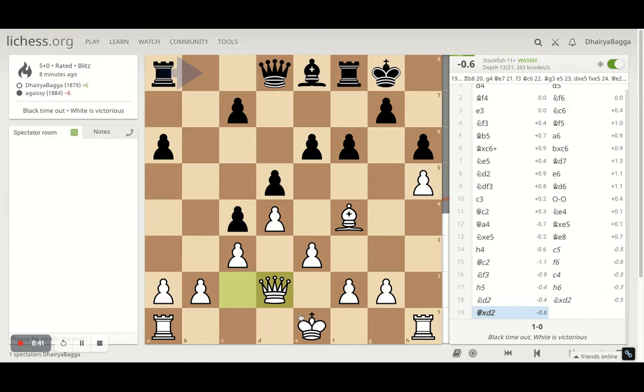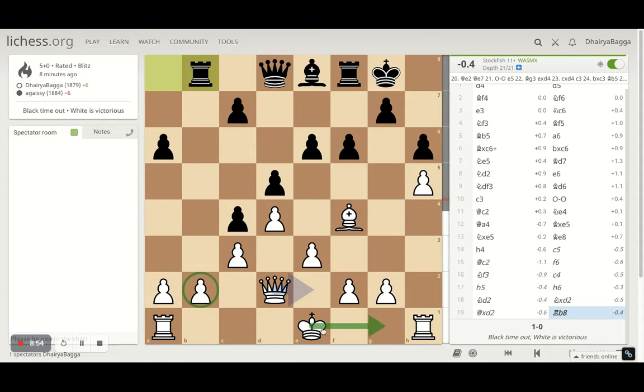Rook b2 was another option, b8 attacking the pawn — we still got it, so nothing to be worried about. Castling can also be a good move there. So this was a solid game, but I don't know why he didn't play properly in time. Anyways, I hope it was a fair enough video and I hope you liked it. Thank you so much for your time. Please do subscribe to my channel if you haven't already, and see you next time. Take care, bye-bye.